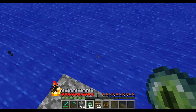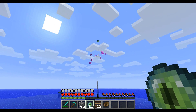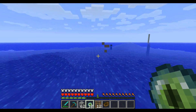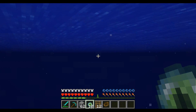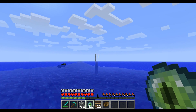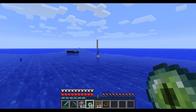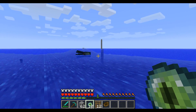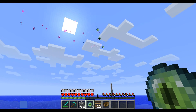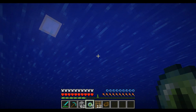When you right-click it, it floats off and shows you the rough direction of a stronghold. Strongholds are unlimited now, so there should be a lot more of them — there aren't that many more, but at least there are more. You keep throwing these — I keep calling them eyeballs but they're Eye of Enders, I must remember that.